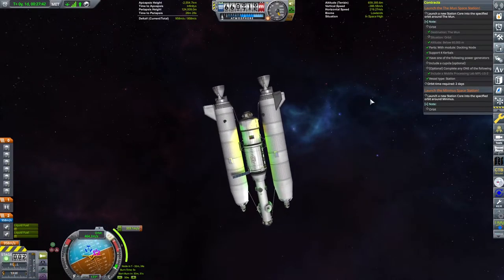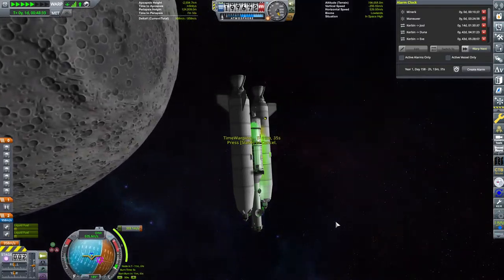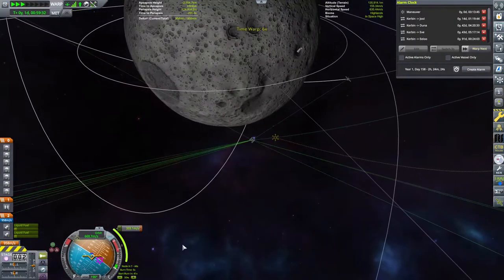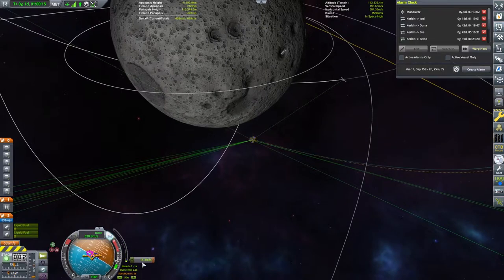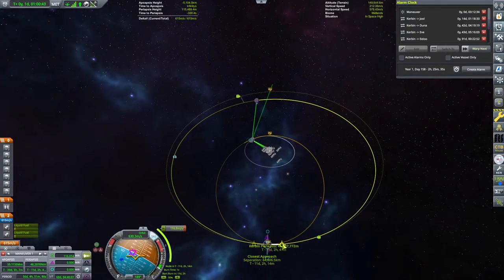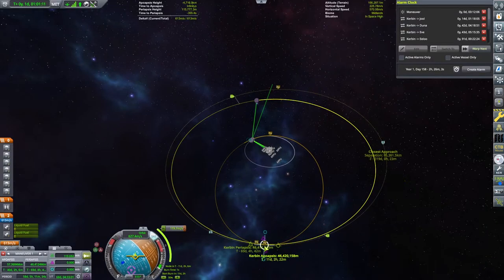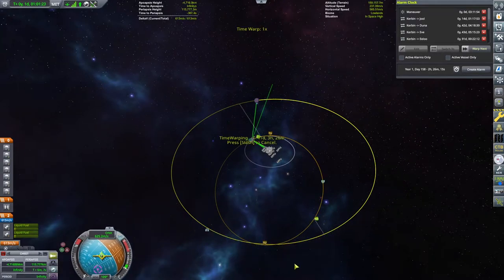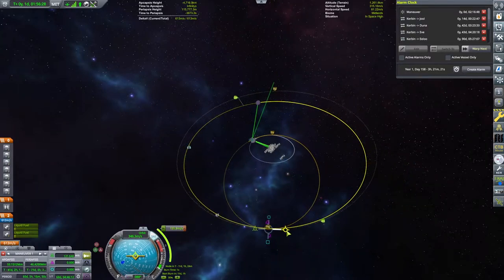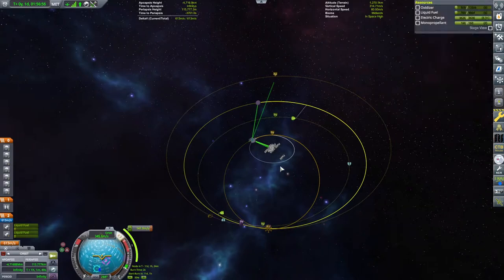We need to balance managing both stations. Minuk is the one with the lemon and lime colour scheme - I was talking about my favourite sweets at the time - while Monarch is pure white, that's how you tell them apart. Minuk is coming down to periapsis for the correction burn supposedly putting us on an encounter with Minmus. It didn't go as originally planned, but we know how to rearrange orbits. I add a little extra height to our orbit to create a crossing point and make a rendezvous easier.